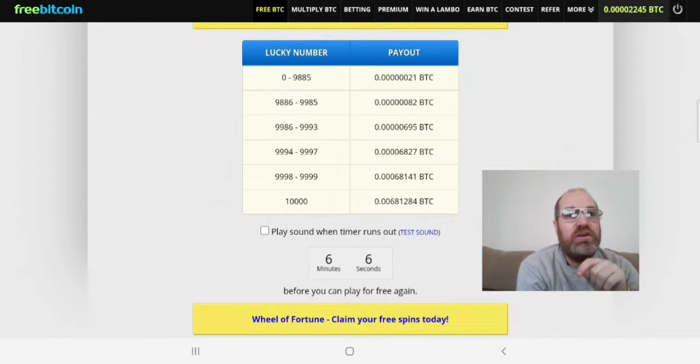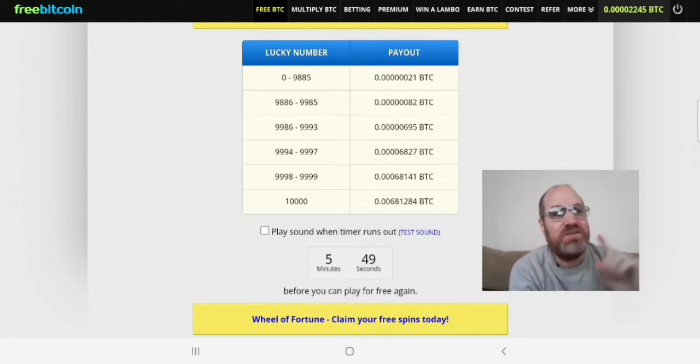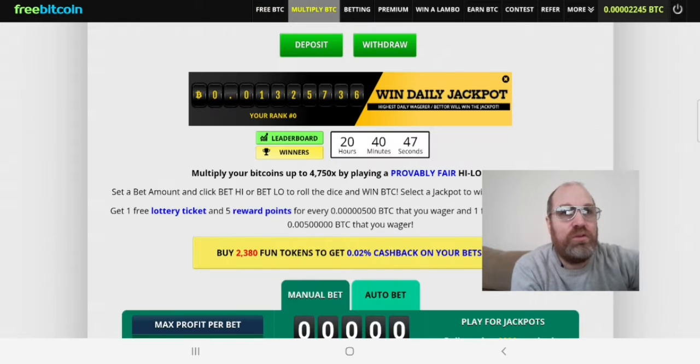To join this, you find the link below the video. But as always, we will now build up 10% on the account. So you can see now we have 2245 — of course we are very far away from one bitcoin yet, but we built from zero. That's what you're doing here. So let's go to multiply.